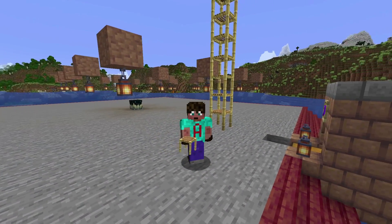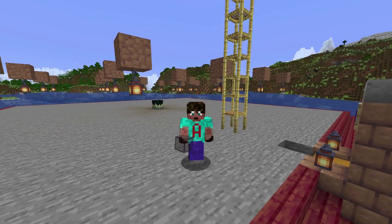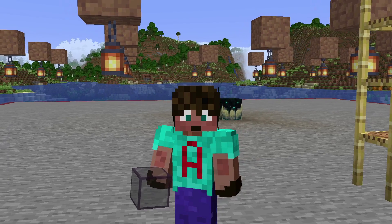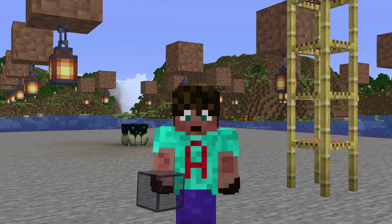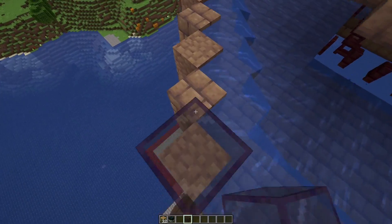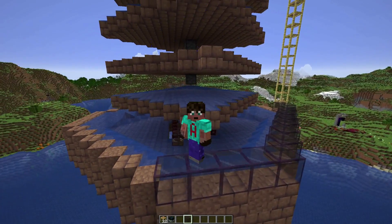We've also got to light-proof this farm — we need to make sure that no light is inside it at all, keeping it at light level zero. There are a couple of ways to do that. I'm going to use tinted glass, which is quite expensive, but you can use any opaque block like mud bricks or stone bricks. I like tinted glass because I like to peek inside. Climb up your scaffolding to the top of the two-high wall and create a wall of tinted glass all the way around your farm, carrying on all the way up to the roof.